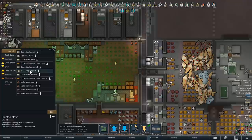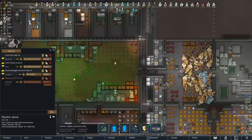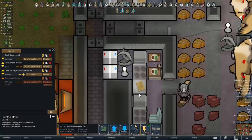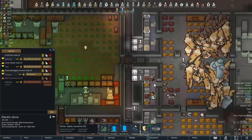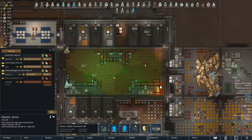EZAC21 advised me there's been a new update in the patch — you can now add a bill to cook four meals at once. This saves so much time. It means they bring over four stacks of ingredients all at once and spend more time cooking. Here's Shield cooking away — they do two runs and cook up four more meals. Normally they'd have to do four runs to cook up four meals. Thanks again for pointing that out, EZAC — that saves so much time.